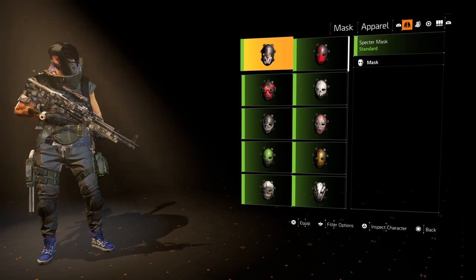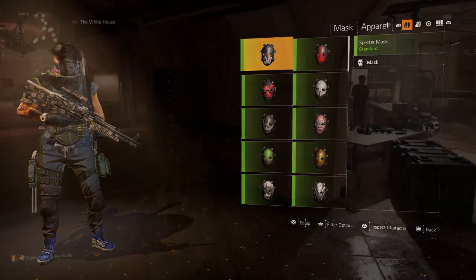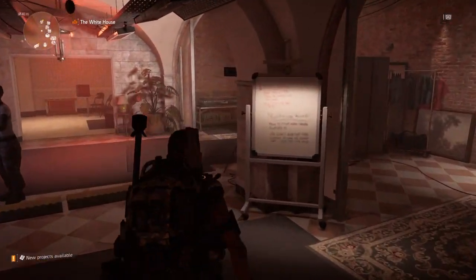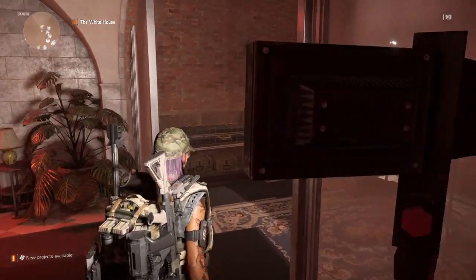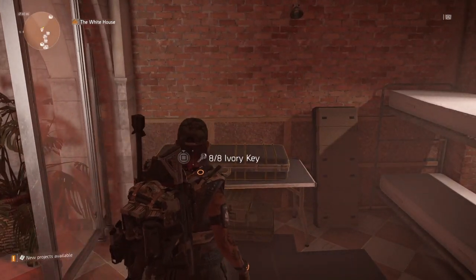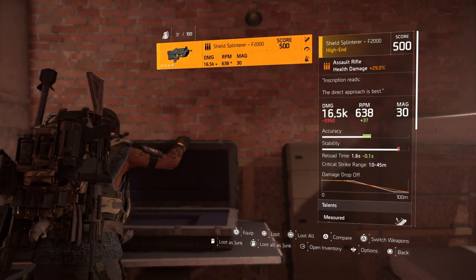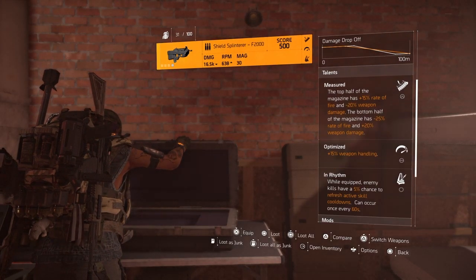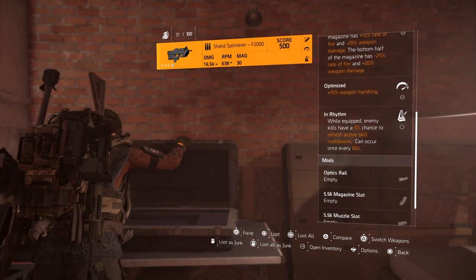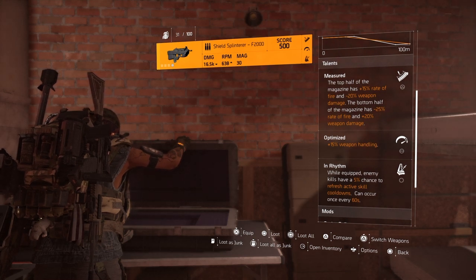And there you have it — all 12 masks and all the ivory keys needed for the reward. In the White House, head to the right as soon as you come in and you'll find your reward. Collect all the ivory keys and you'll get the Shield Splinter exotic. I recommend doing this once you hit World Tier 5 so it drops at gear score 500. Thanks for all your love and support, and I'll see you in the next one.